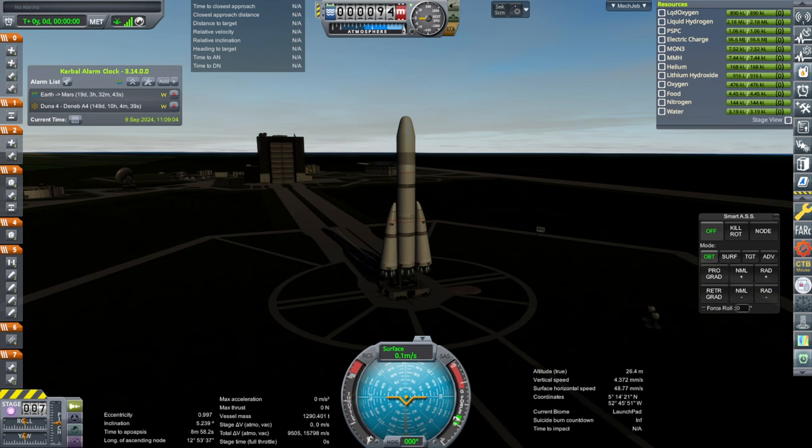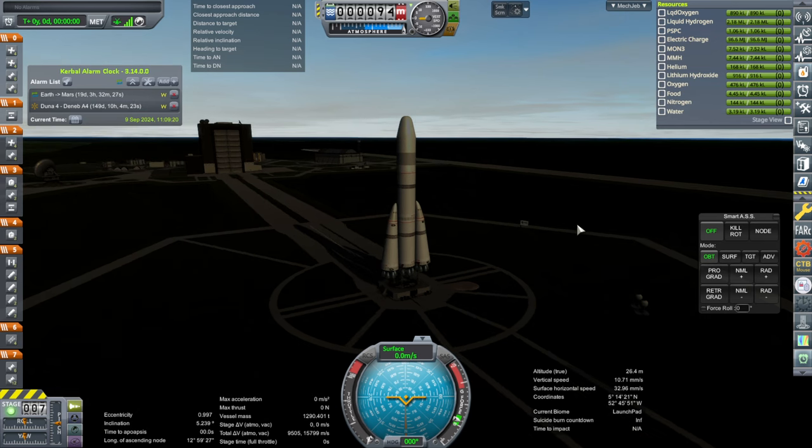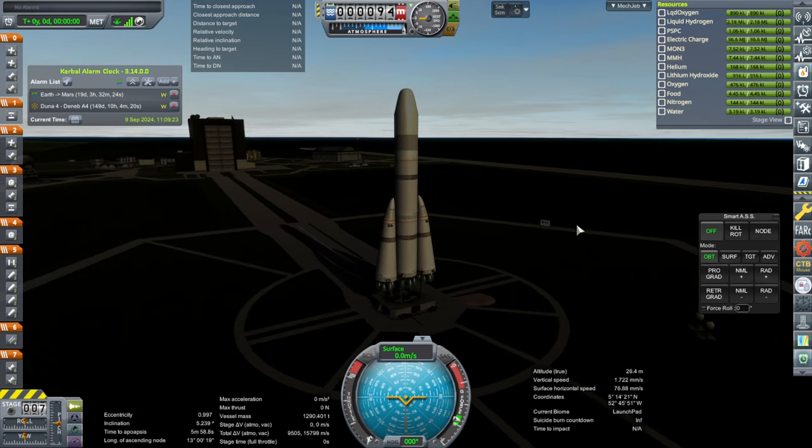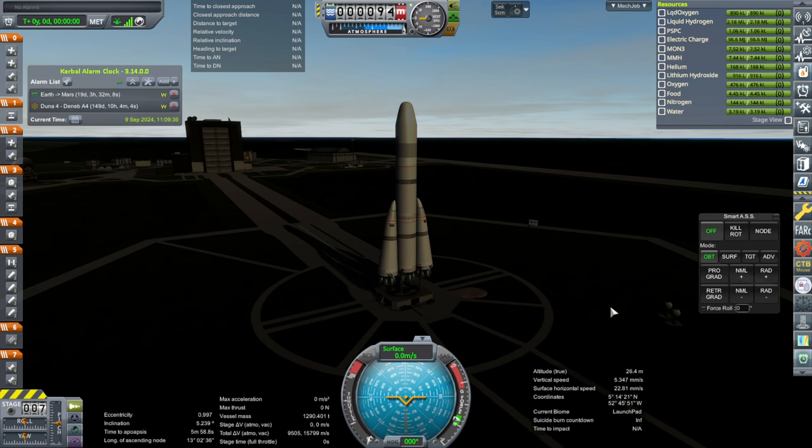Hello everyone, and welcome back to my European Space Agency RP-1 career in Kerbal Space Program 1.12. We are going to launch all of our Mars missions for the 2024 window. The first one is the Mars Supply 2 mission, which also carries the control unit for our station so that we can finally control the station and ensure we have plenty of supplies for our crew when they stay at the station later on.